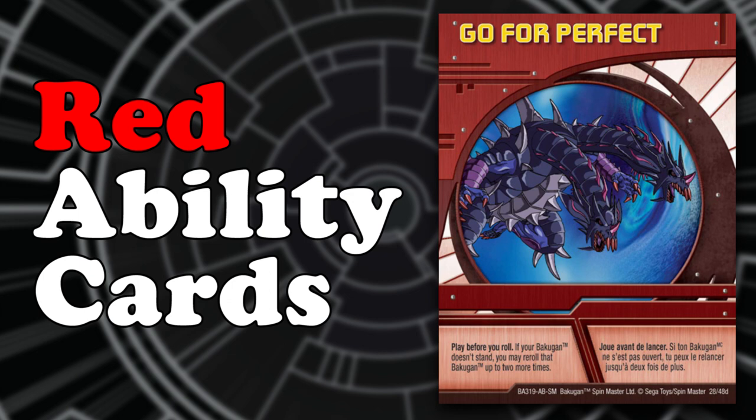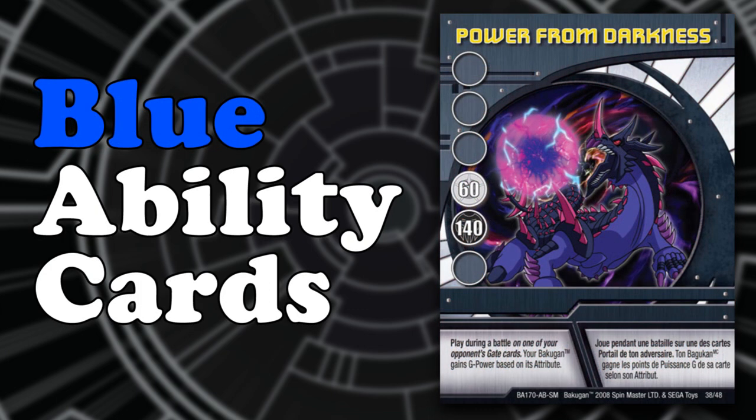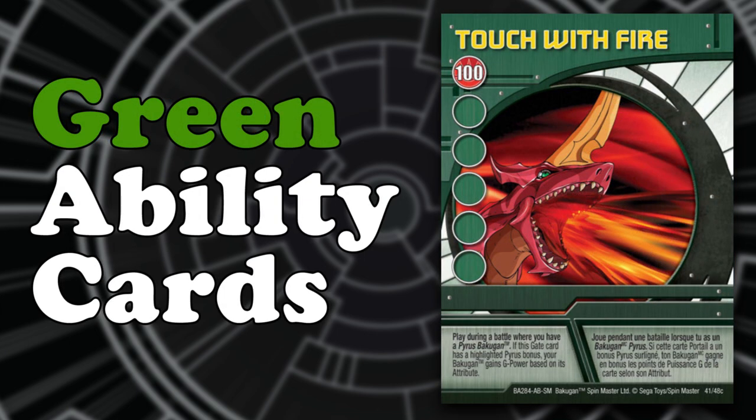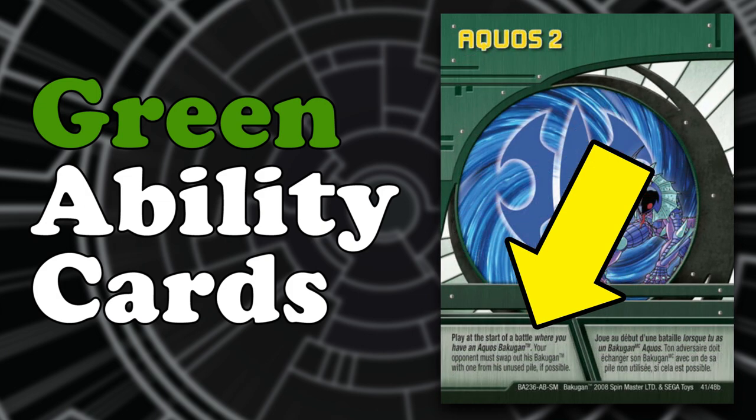Red ability cards are what we call situational cards, often allowing you to do something with your Bakugan before, during, or after you roll. Blue ability cards typically give the Bakugan a G power boost if the Bakugan meets a specific requirement. Green ability cards are described as wild cards and often have the most powerful attacks in the game.